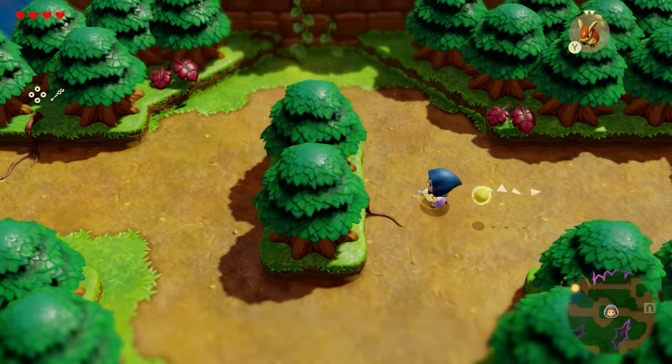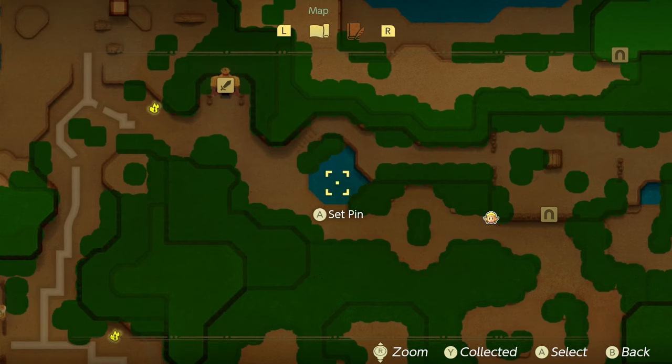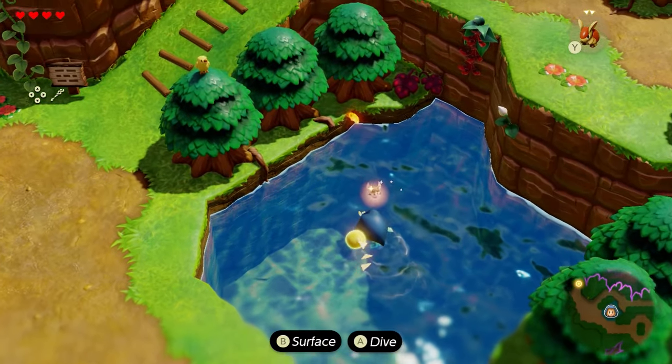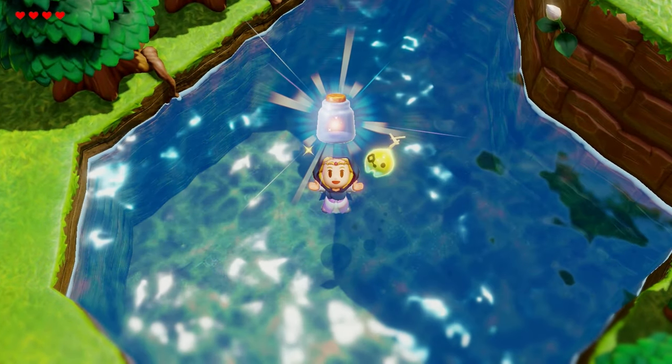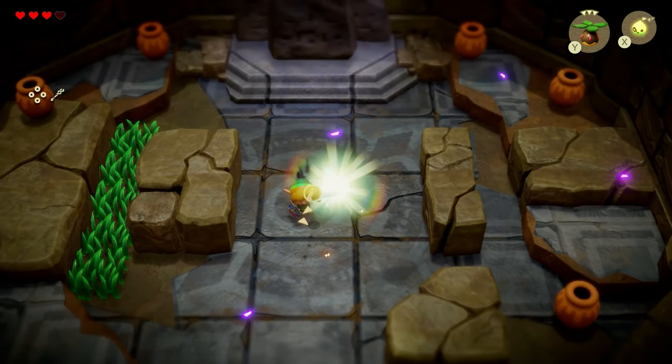As soon as you come out of the cave, if you go right to the left of that spot, you'll find a little body of water where one of those little fairies will show up and hop into your bottle. Bottles are going to be very useful because if you take a damaging hit, the fairies will come out and restore your hearts.